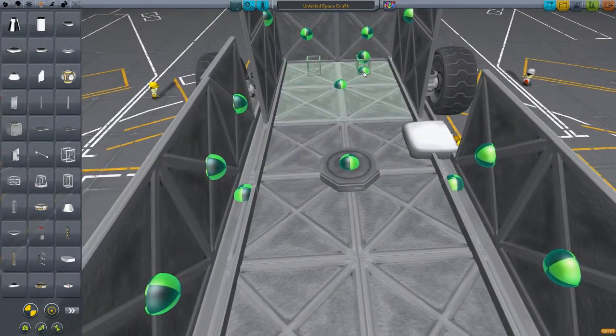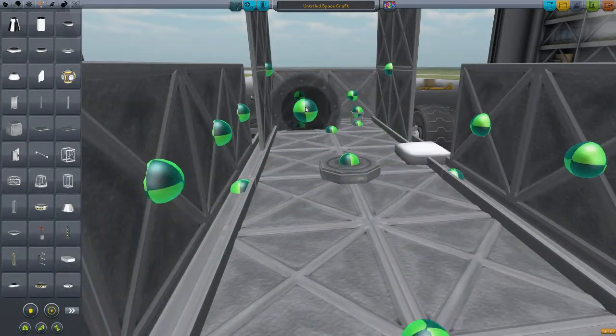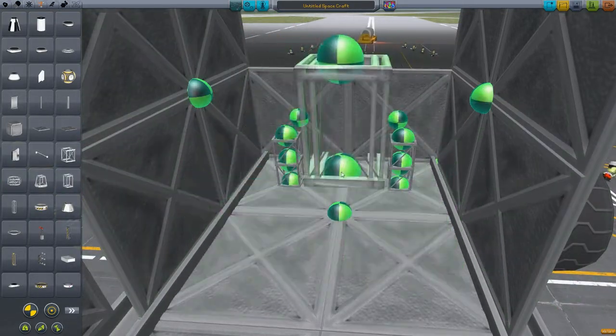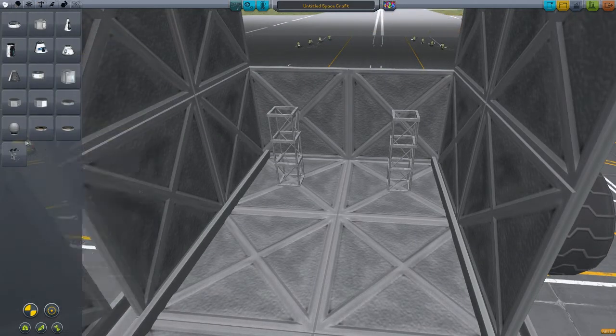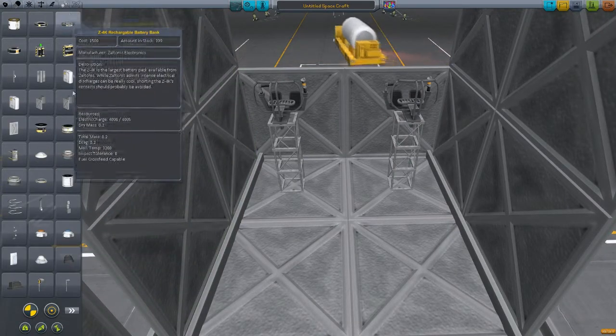Cool things happened - cool things didn't happen. Stuff just generally happens. It's too small. That's what I was looking for really. We'll use these little ones to stack on top of each other. Our designated driver can drive around and be cool and all that. Is that high enough for a seat? I believe it is. Once we add the seats on there - yes, this bus has two seats and two drivers. It's pretty cool.